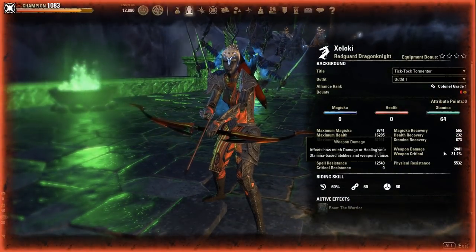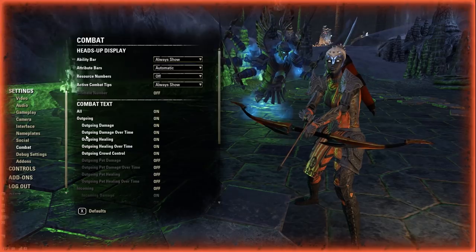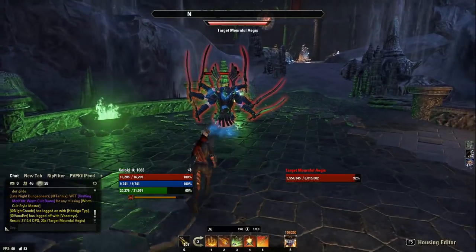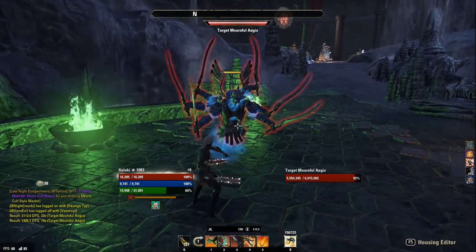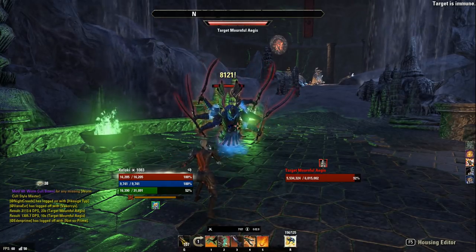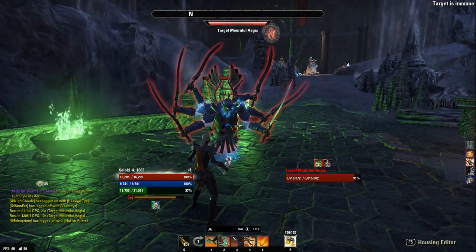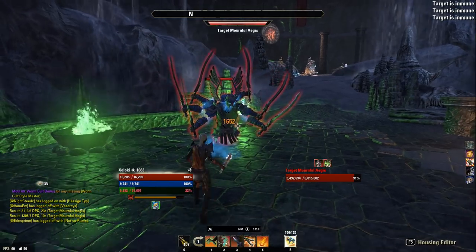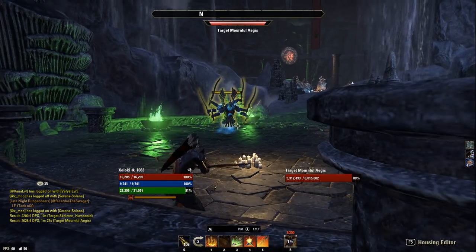The only way to verify this is to enable damage numbers in combat — combat text — so you can actually compare the values. Now let's test with dual wield: when I weapon swap and throw the bow, I get 4749. After applying the poison, it goes up to 5047. So the damage does increase, just not in the tooltip.